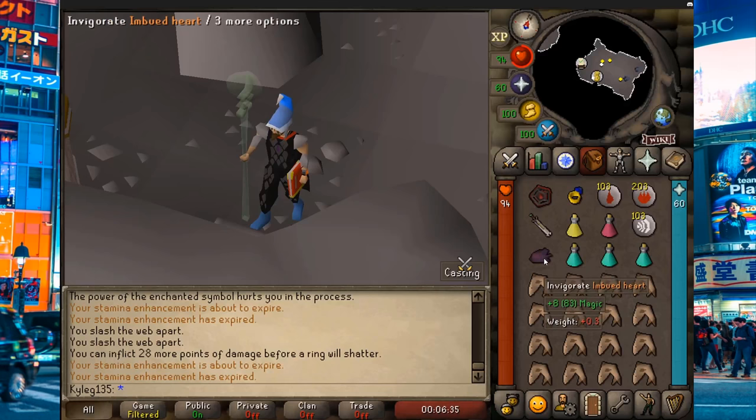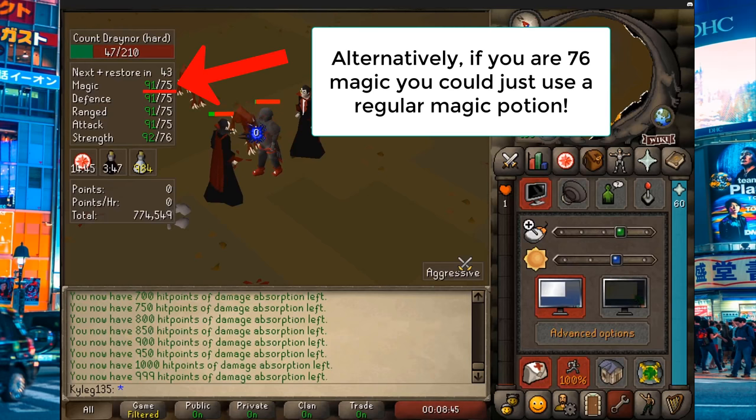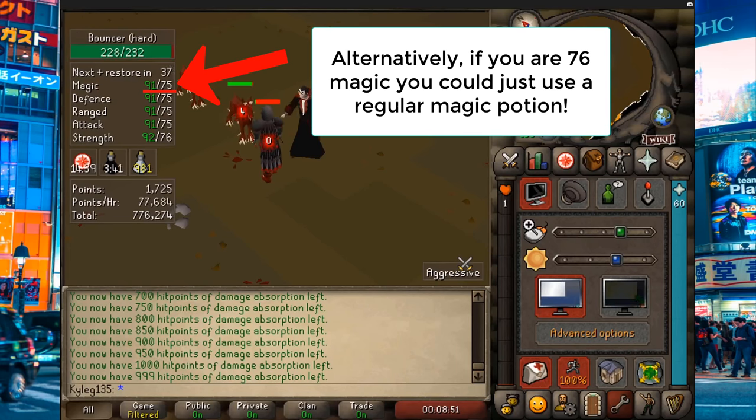The easiest way is to use an imbued heart and then cast the spell, but if you don't have an imbued heart you can also go to the Nightmare Zone and sip an overload or super magic potion, and use the charged spell inside before going back to the Wilderness. It lasts for 6 minutes.